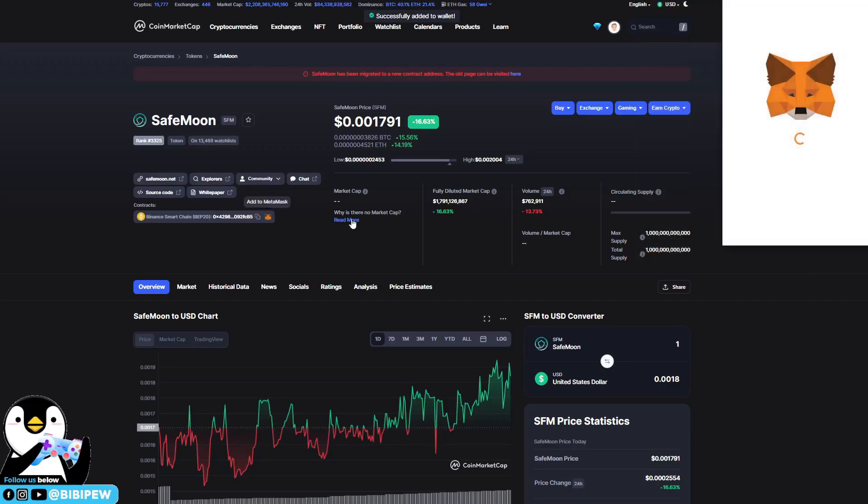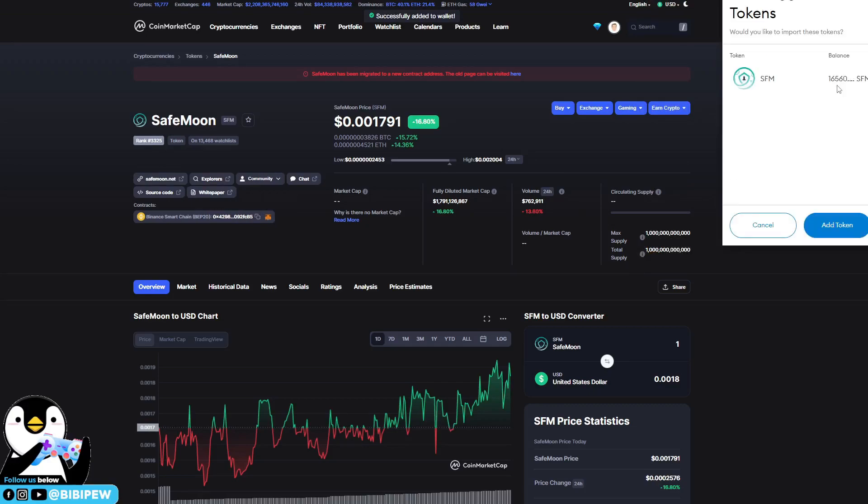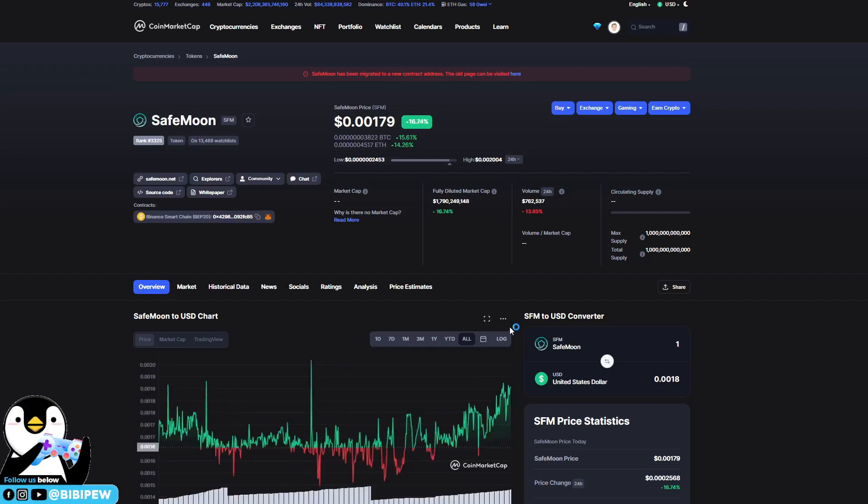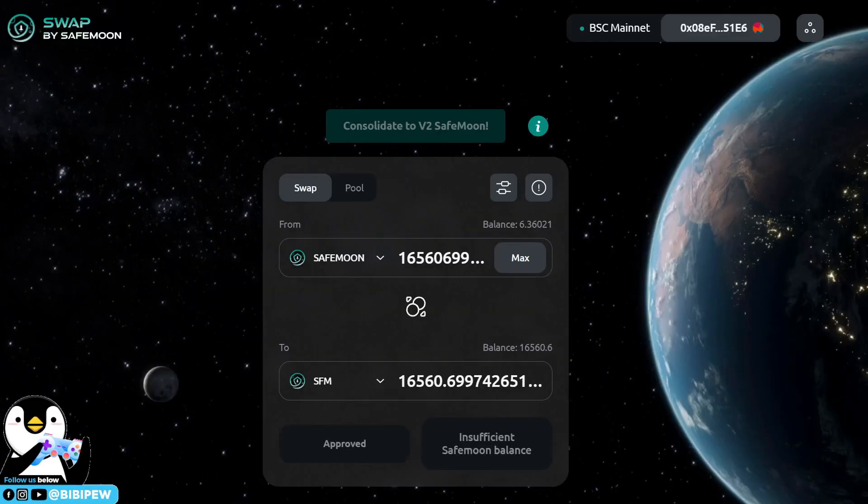To view your SafeMoon 2.0, click 'Add to MetaMask' and you can see your balance. After that, add SafeMoon version 2 to your portfolio so you will have better tracking of these new tokens.